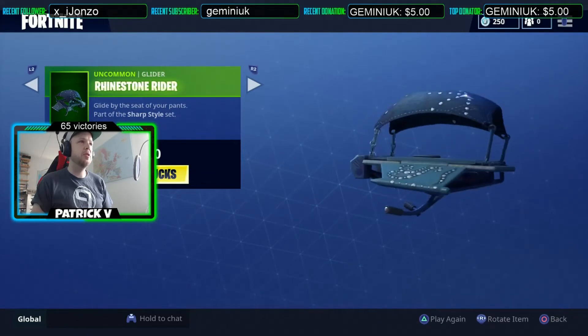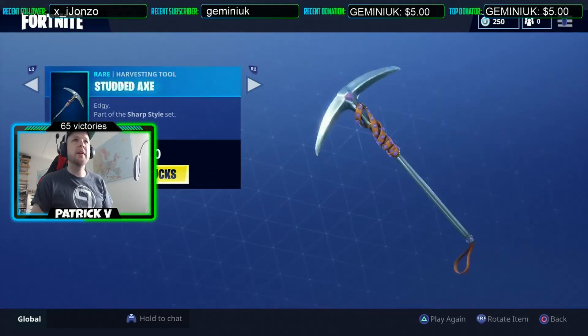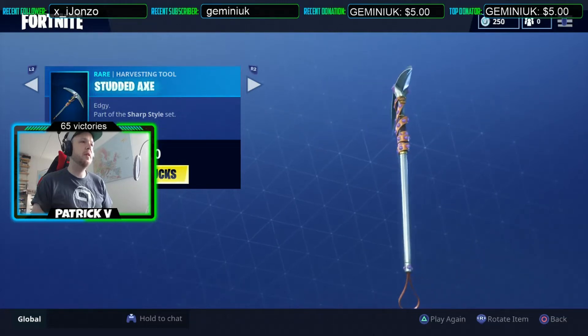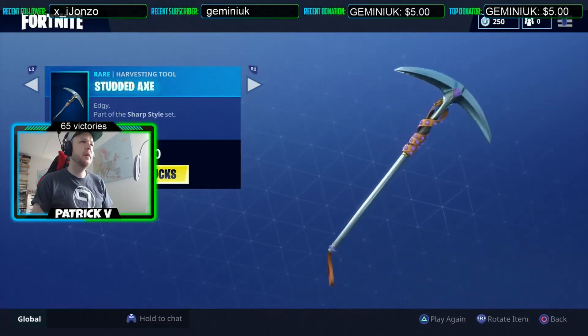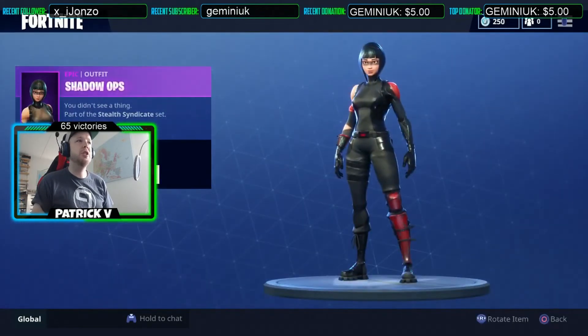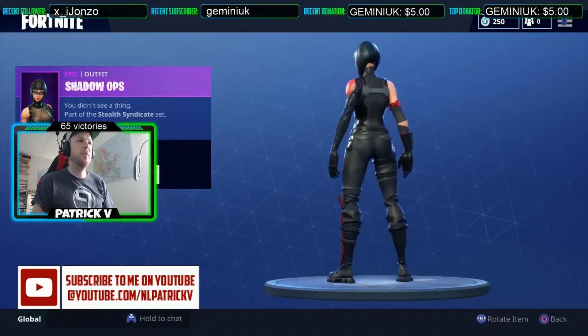We got a new glider, the Rhinestone Rider — looks good. And we got the Studded Axe — looks decent.